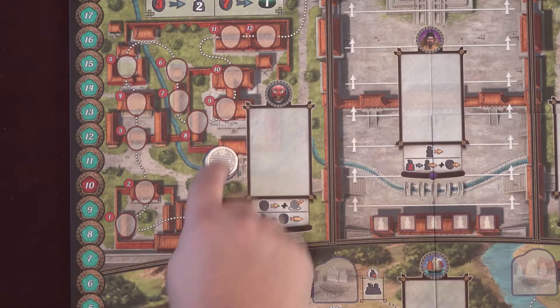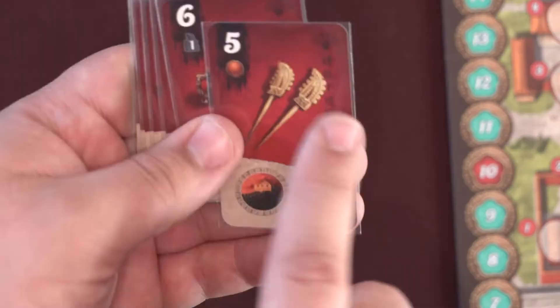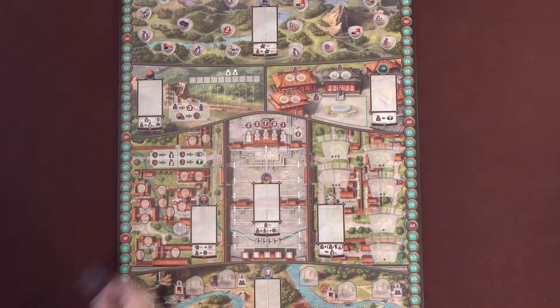Place the blue medal token on the Intrigue track. Sort out the gift cards by the symbols in the upper right corner. 7 gift cards have a blank fan, which will be the starting cards on the board at the beginning of the game. Shuffle these and place 1 face up in each of the 7 card spaces around the board. Randomly determine a first player and give them the gold start player marker.